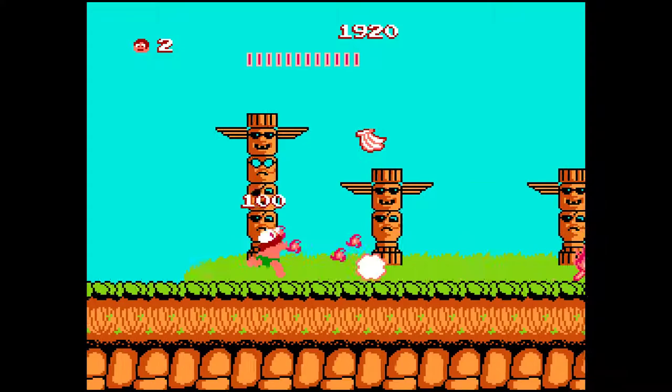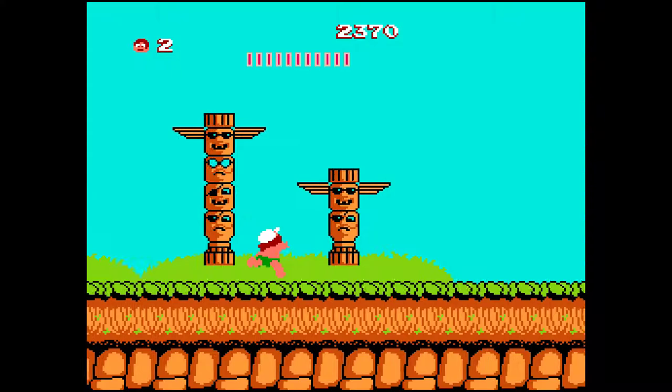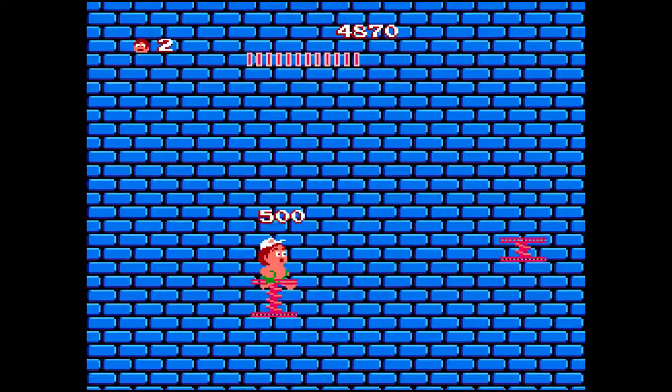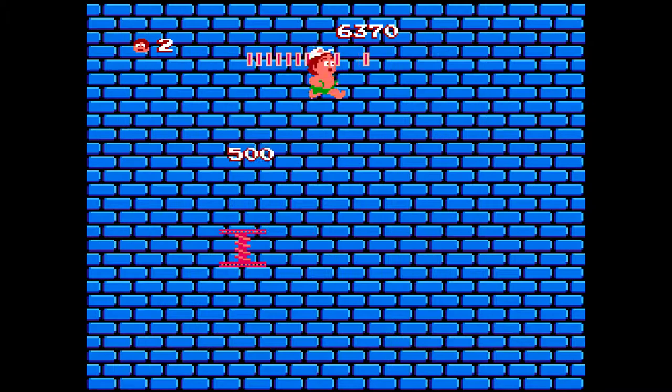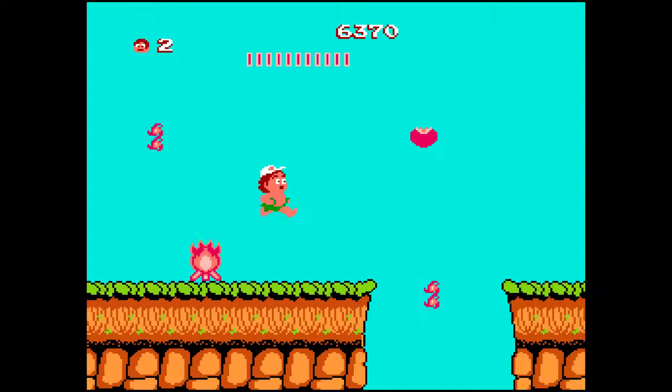If we get hit, we die — it's one-hit KO. There's a secret here I want to get; I just need to shoot as much as possible. An elevator should come — there it is — it takes us to the bone stage where we can beat the bar meter. We just need to hold right almost all the time and jump across.